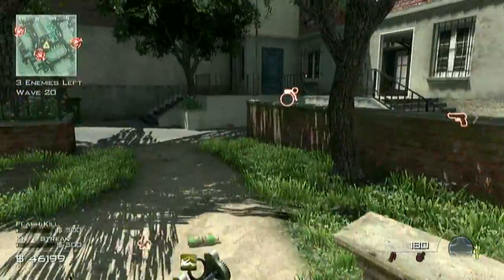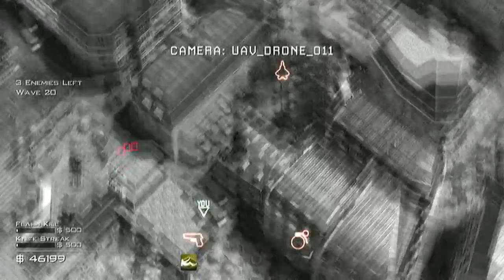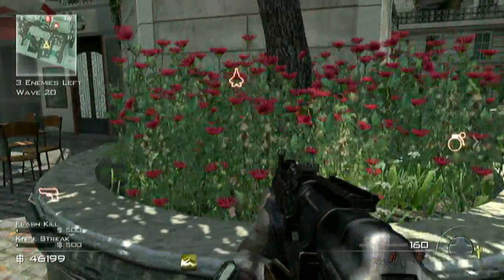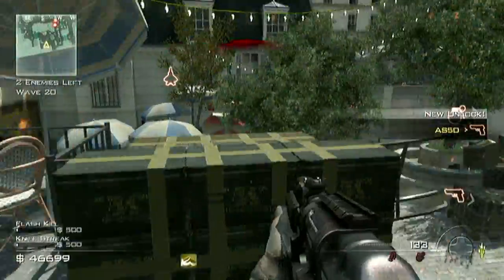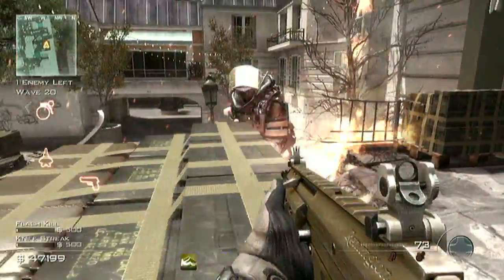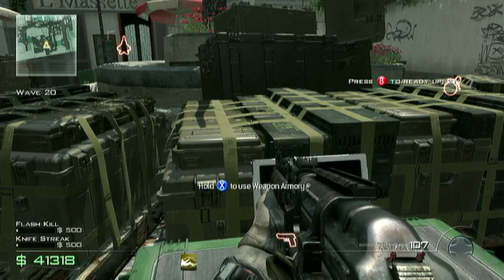Wave 20-23 juggernauts — this is where it gets kind of intense. You want to run around in the same area; avoid the big building right in front as that's probably the worst spot. Train them around until you're in a good position. If you shoot them enough you can get lucky and kill them. Once in a good spot, take out your predator missile and take out both. I did fail and they ran between instead of the middle, so I almost died — just finish off the last juggernaut with the ACR. After this you should buy two light machine guns, the fastest-shooting ones, because they help a lot in later rounds.